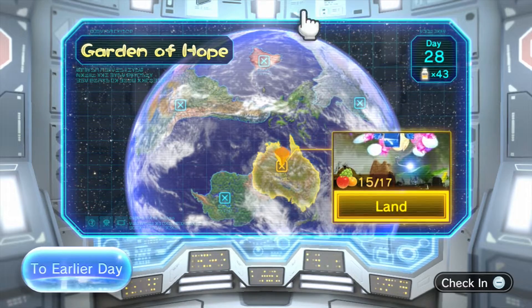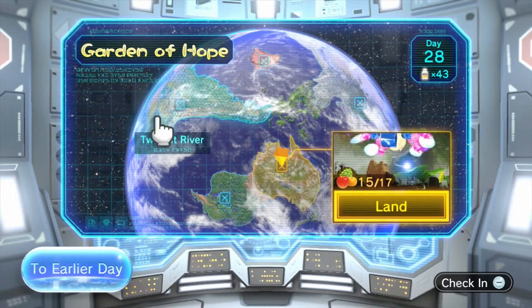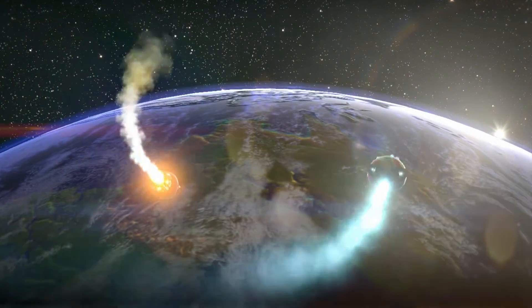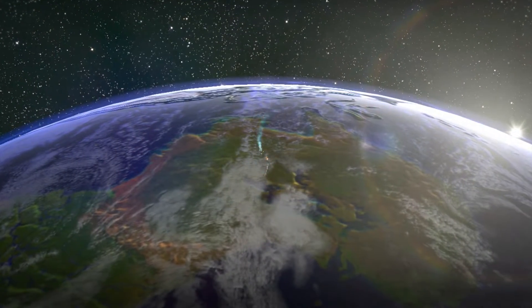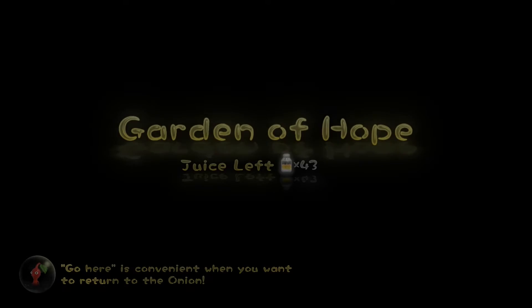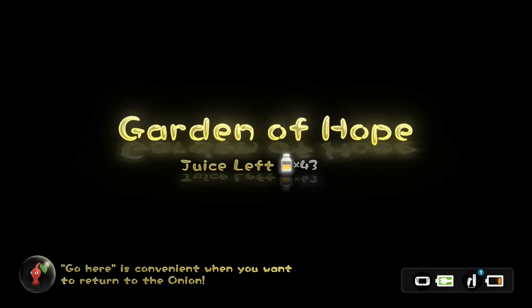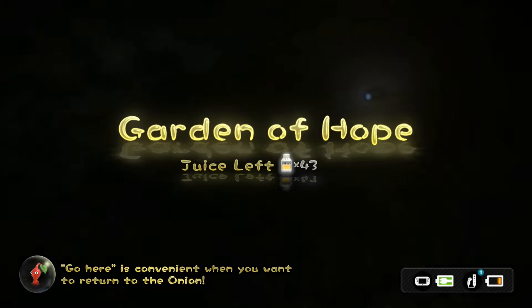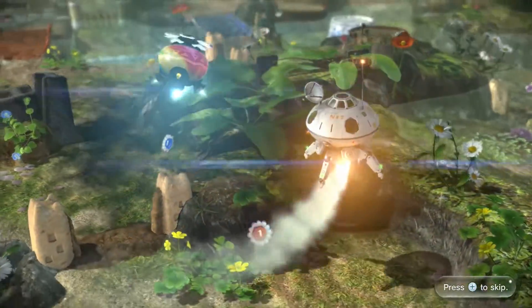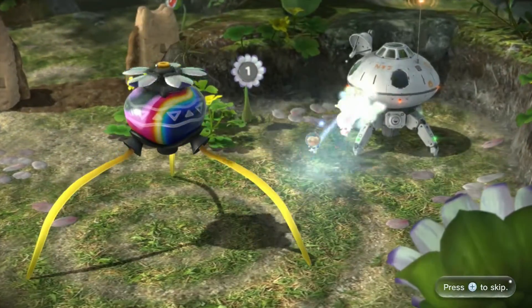Hello, this is Bobaxi and we're back for more Pikmin 3 Blind. In the last episode, we got a lot of things done in the Garden of Hope, and in this episode we're gonna finish off the Garden of Hope in its entirety, and hopefully multiply some more red Pikmin, because we did a pretty bad job of doing that in the last episode. We need them for the Shaggy Longlegs in the Tropical Wilds, so let us go.